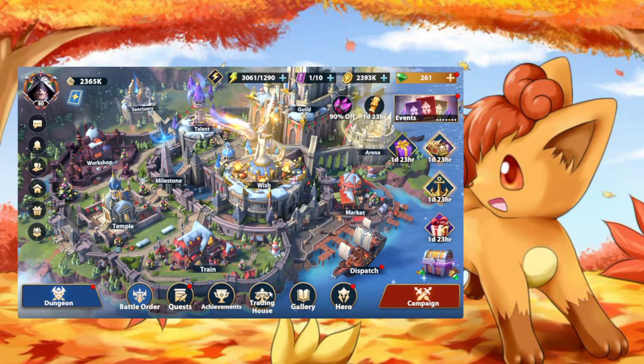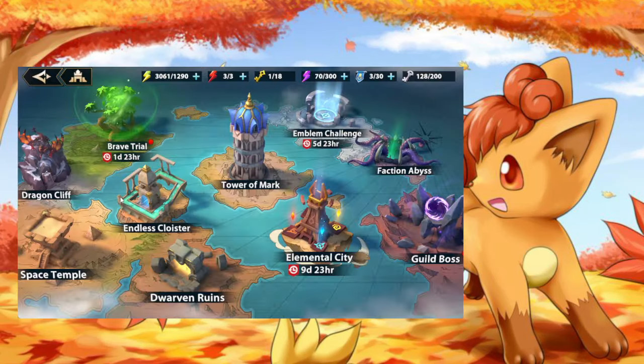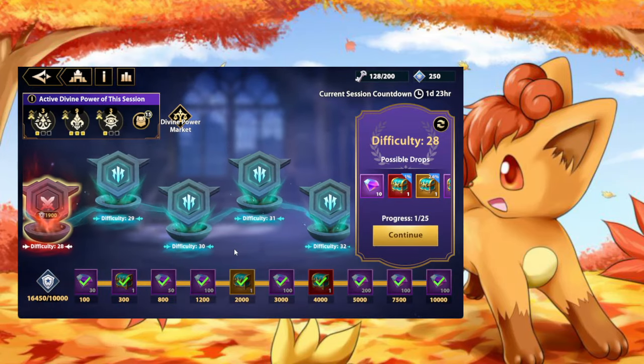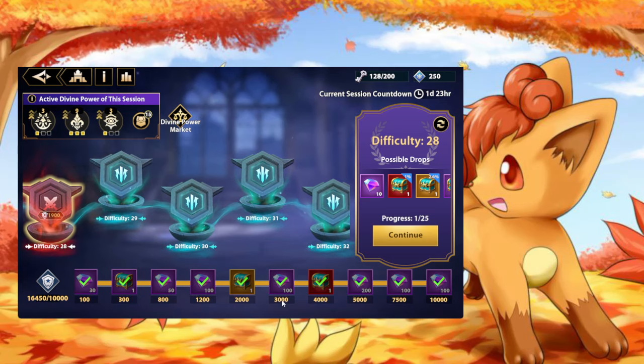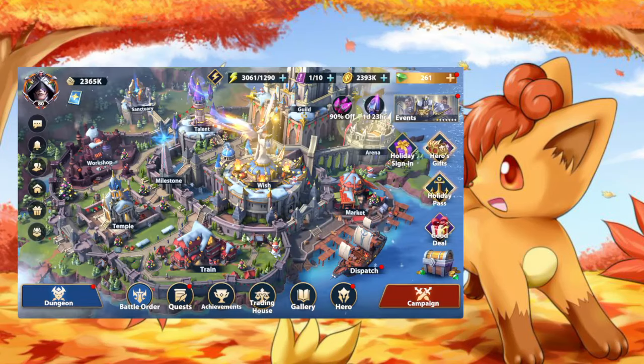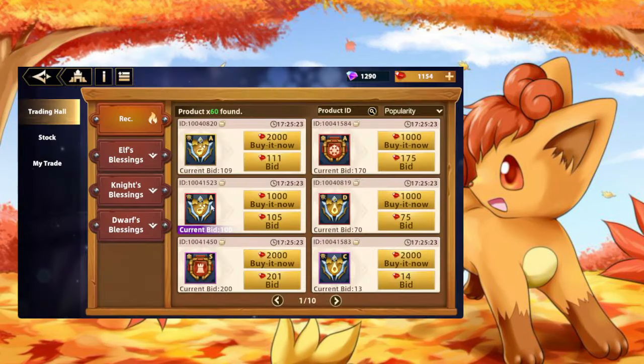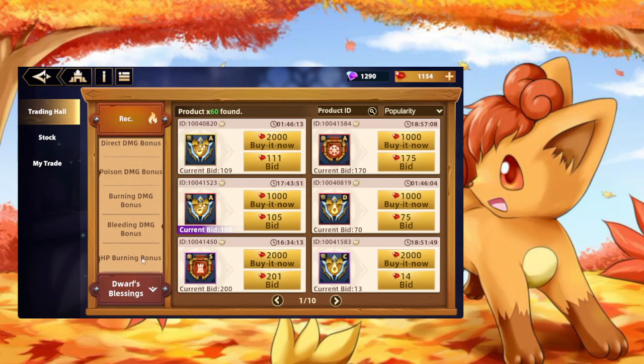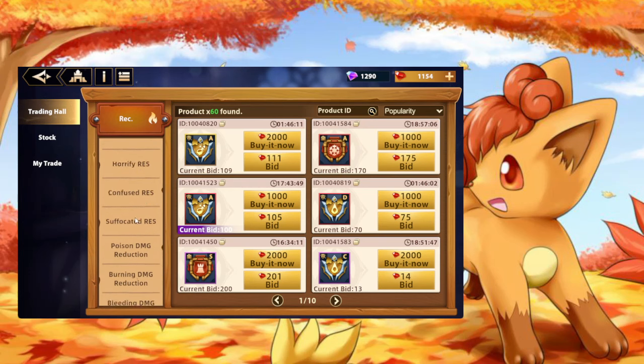First and foremost, I think that with Cloyster, the main reason for playing Cloyster being Blessings, we need to talk about the Blessings first. When it comes to Blessings, as you can see, there are a ton of different Blessings. There are — I think it was 42 that I counted. Let's go real quick.